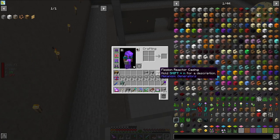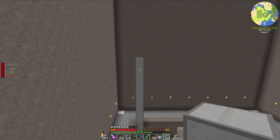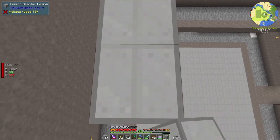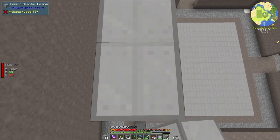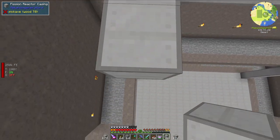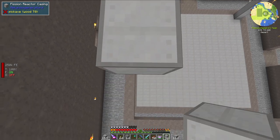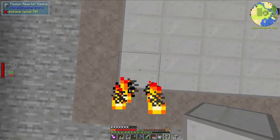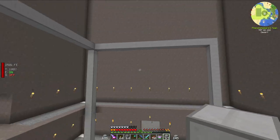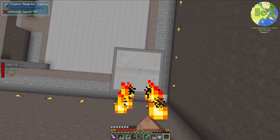The shell of the reactor needs to be fission reactor casings, and then the rest — or most of the rest — can be glass, so we can see inside of it. This is kind of the slow part of the process. This reactor is going to be rather large, which is super nice because it will be able to provide lots and lots of power. After finishing my iron ore processing facility in the last two episodes, I realized that it uses an insane amount of power, and I don't even have it running as fast as it could because I just don't have the energy. So this reactor is going to rectify that situation — in theory.